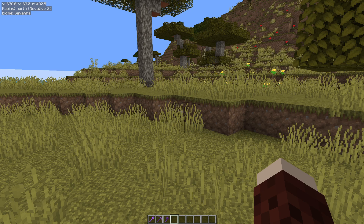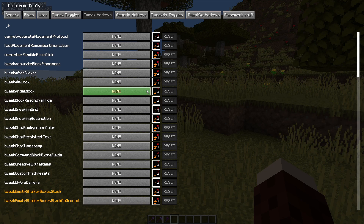So first thing is we need to go into the menu. If you've seen the first video, you'll know that X plus C will open the Tweakeroo menu. Now I mentioned in the last video when we did the free camera that most of the tweaks you actually need to toggle on and then you set a hotkey. You can do it either way around, doesn't really matter.